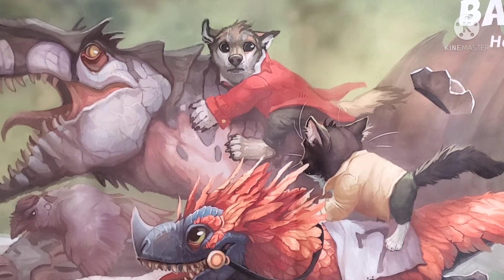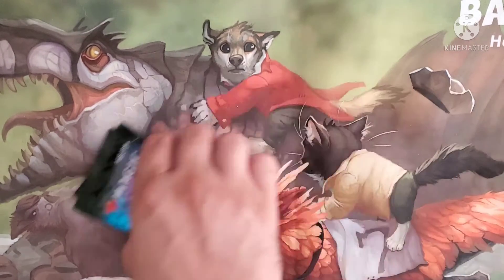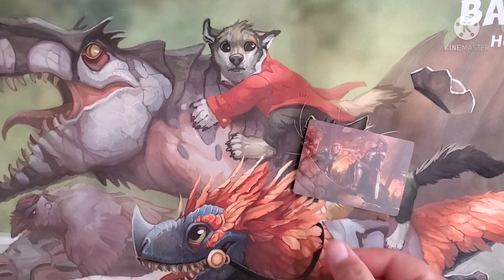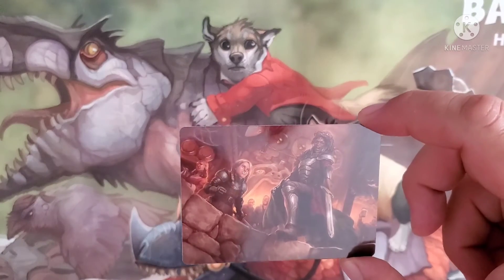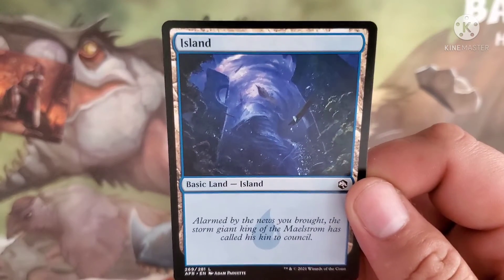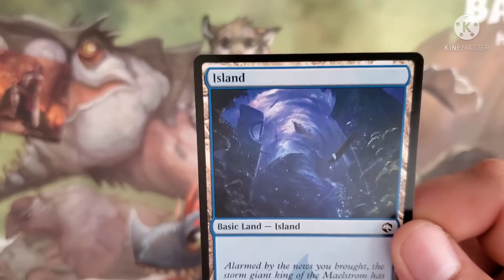Welcome back to a 5th Enchant Game where today we're opening up three packs of Dungeons and Dragons — a little Forgotten Realm action. In the Mind Flayer deck we got that art card, an island that has some flavor text to it. I think there's three different basic land variants, and they all have flavor text that tells a little bit of a story.